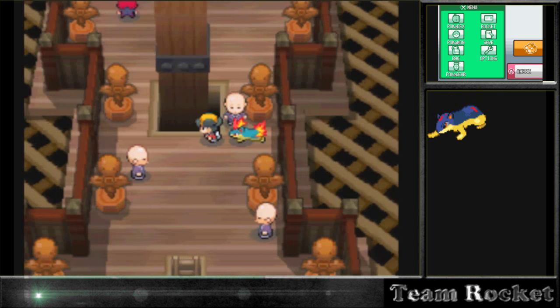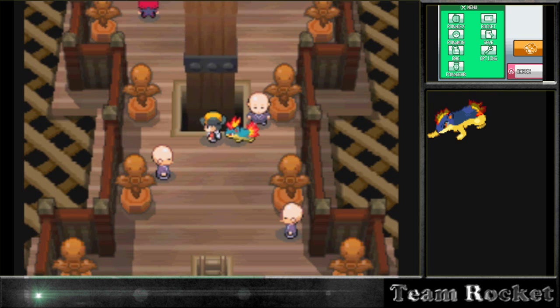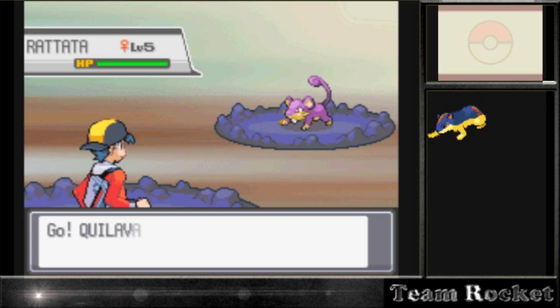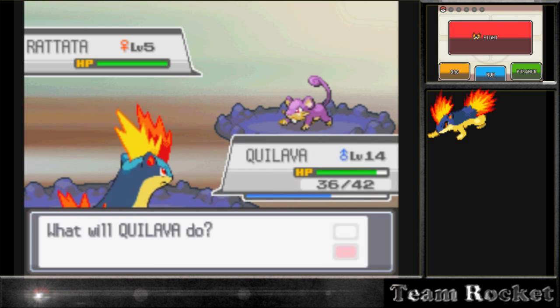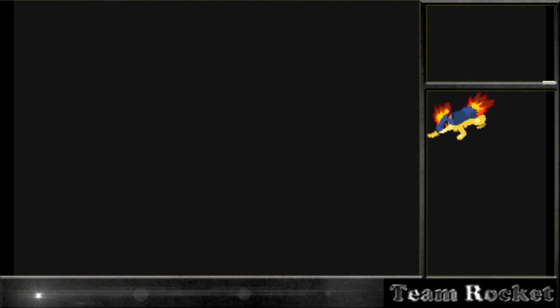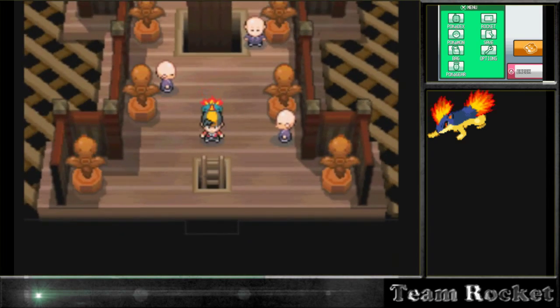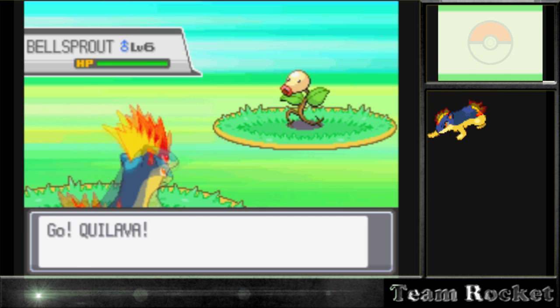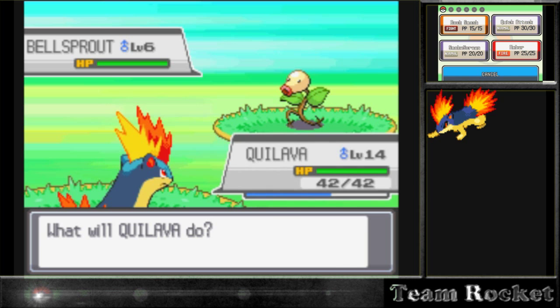I'm just battling a bunch of Rattatas - like every three steps it's a Rattata. They get quite annoying, especially if you can't run away with low level Pokémon. The good thing is we have a high level Pokémon so we can just run away right away. Then I start back, go over to the grass, and after battling a lot of Pokémon I finally find a Bellsprout - they're actually a really rare Pokémon, the chance of finding one is really hard.